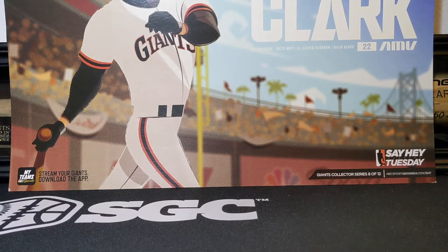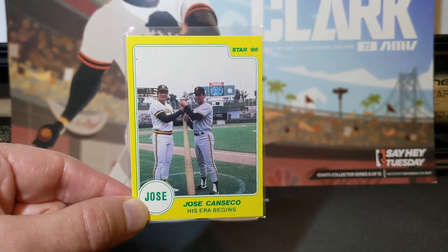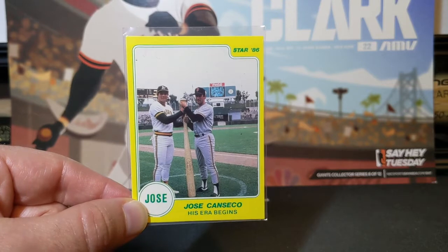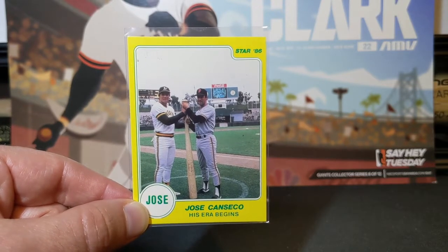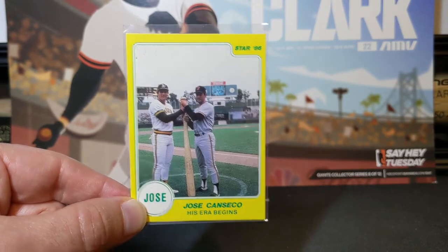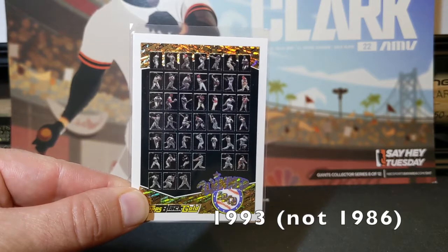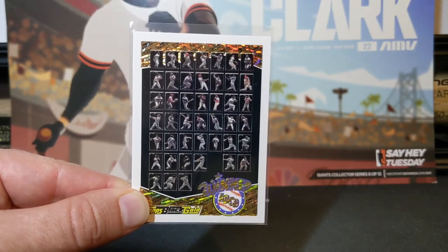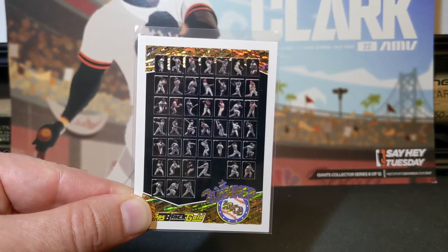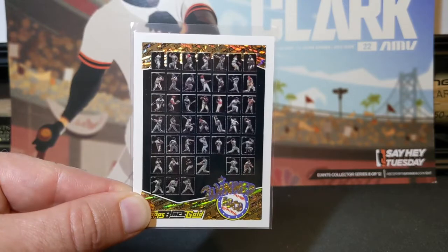First up, I got this 1986 Star Jose Canseco, which features Will Clark. This is part of the Canseco set, but it's just a cameo of Clark on the card. I typically don't consider these Clark cards, but since he's featured so prominently, I got it. There's also a green version of this, which I do still need. And then there's this 1986 Topps Black Gold ABCD Redemption, and it features tiny images of all 44 cards in the Black Gold set. The redeemed version is the same on the front, but has a checklist on the back. These are pretty tough to find.